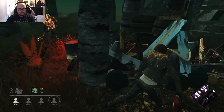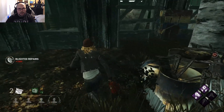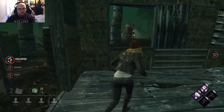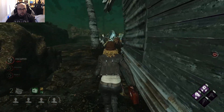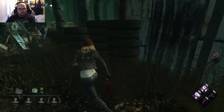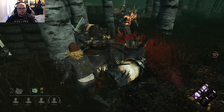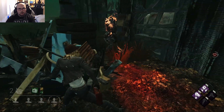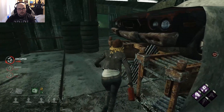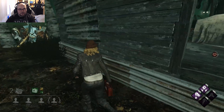He whiffed there. Wraith, do you really want that? Because I can now vault this window again and the whole thing begins anew. He really has to come out of stealth, otherwise those windows never get blocked. Whiffed again, and I should be able to vault this. What is he doing? This loop is not fixed in this patch, I'm sorry - they didn't fix the maps yet.